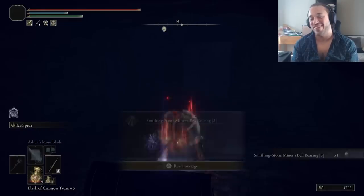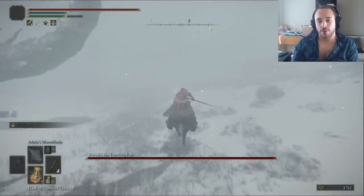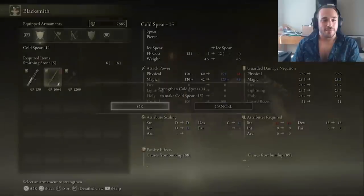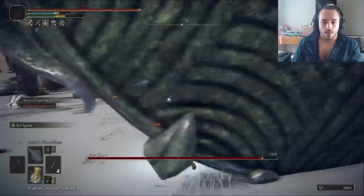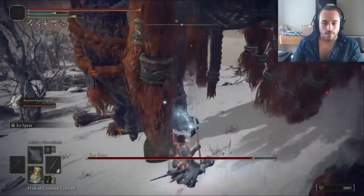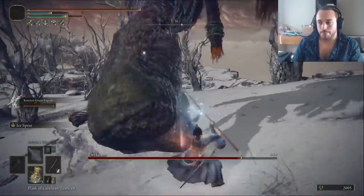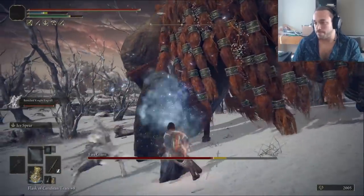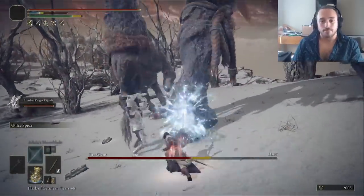Bellbearing 3. Igon's Borealis. Grab the Smithing Stone 10. Rest at the Grace to avoid the Murder Crow, then level up the Spear to plus 18. Big Ozai time. The Ice Spear breaks his stance super fast and afflicts him with Frostbite, even though he's made of fire and lives on top of an Ice Mountain. So he's very resistant to Frostbite — but if he's not fully immune, yeah, he doesn't resist it.